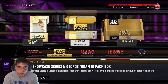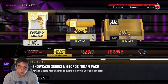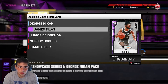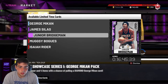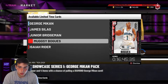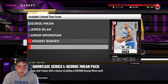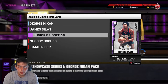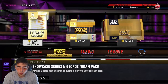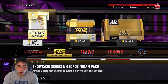As you can see, these packs are expiring tomorrow. Good news — it looks like we're gonna get a new Legacy Showcase. So this Meekin, James Silas, and Junior Bridgeman — all these guys are gonna be out of packs, and there's gonna be new content tomorrow. I'll drop this about two hours before content drops, which is a win for you guys. I'm gonna go over everything involved with the market and how to make MT off these new cards dropping.